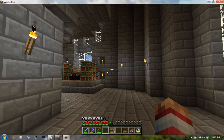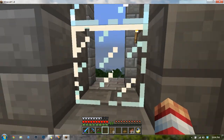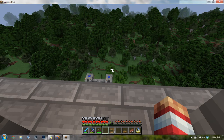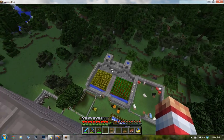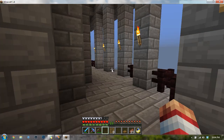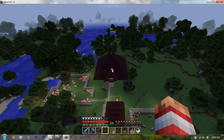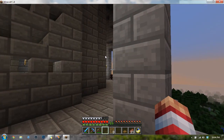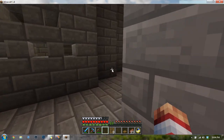In the back we have a stairwell that goes all the way up to the next level. There's a balcony out there where you can see my main farming area. I built this on normal difficulty so I needed sustenance, so I built the farm really close to the tower. That is a pyramid I built over a giant pit where I got most of the stone from for the tower — it just covers it. There's not much special in there.